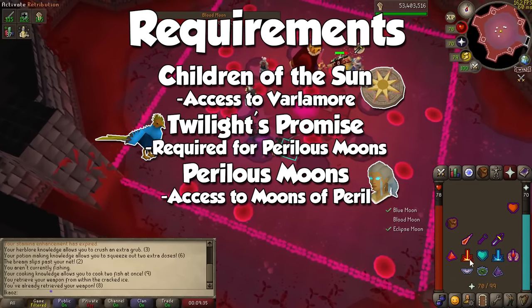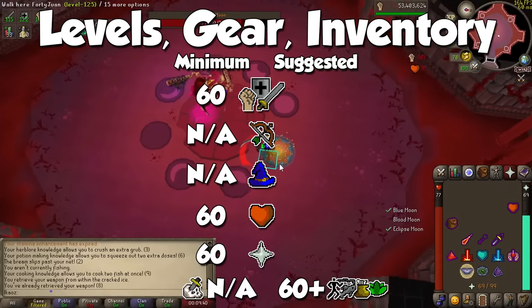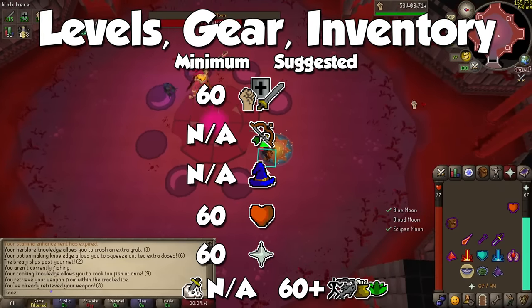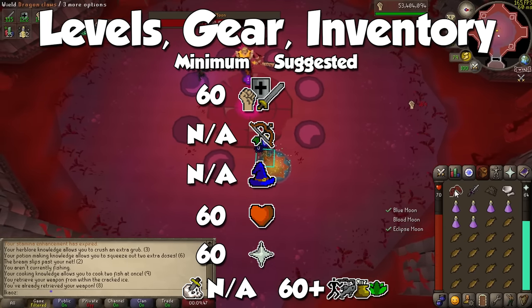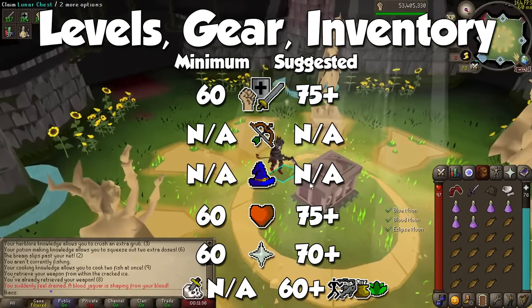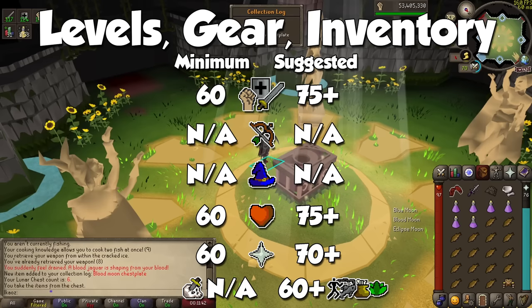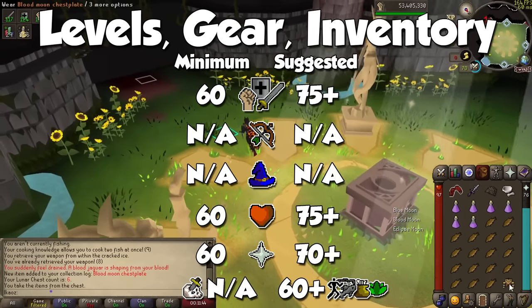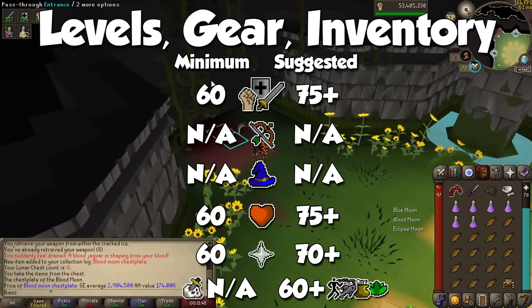Other than this, you need absolutely no requirements. As long as you have base level 60s in your melee stats, you should be good to go. Melee is the only thing we will be using here, so ranged and magic can stay in the back burner. To do this more efficiently and farm for the uniques, get at least level 75 for higher tier weapons for more damage. I also recommend level 60 plus in your agility, fishing, cooking, and herblore skills. The higher your fishing and herblore, the more your food and potions made inside will heal.